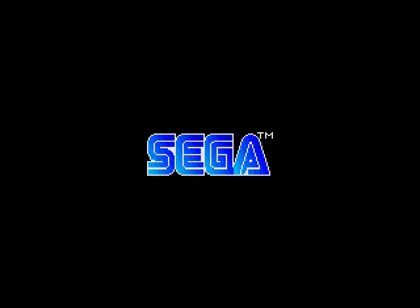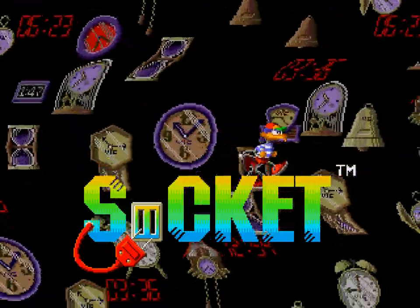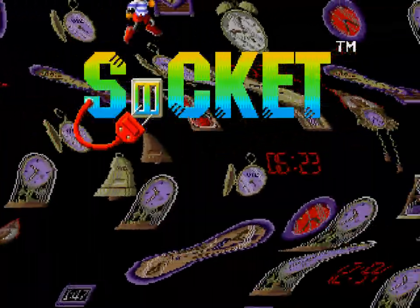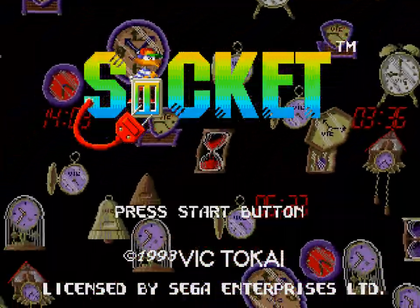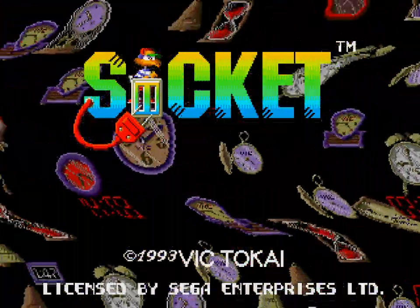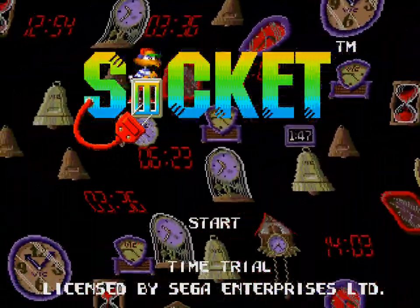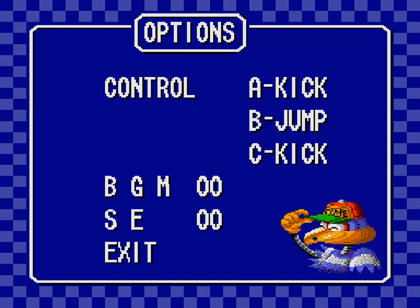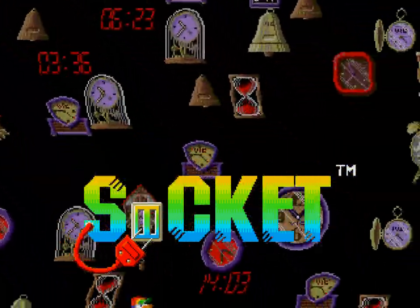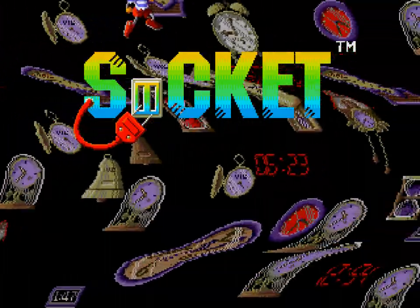It says Sega on it. We're back on the Genesis because I think it's wild that the Genesis has kind of a lot of not-so-known sockets I've never heard of before. Wow, is this title screen aggressive with its fake mode things. 1993 Vic Tokai. There we go. Oh nice, this is a lot better. At the very least, look at his face there - he's a bird socket. Electrical socket - it's right on the logo, trademark. Aggressively trademark.